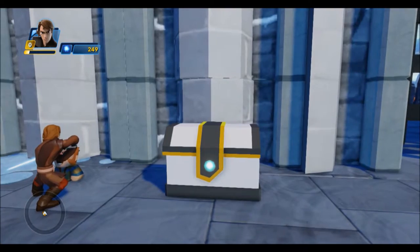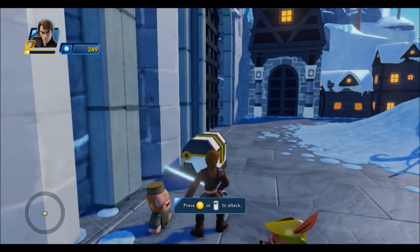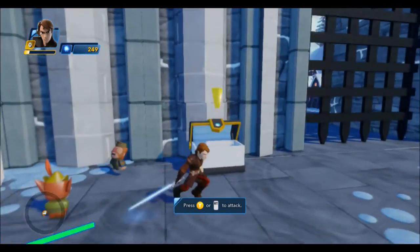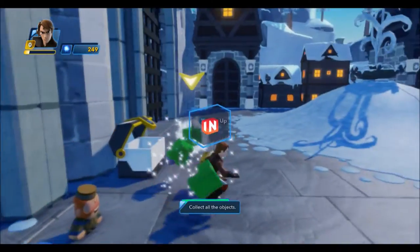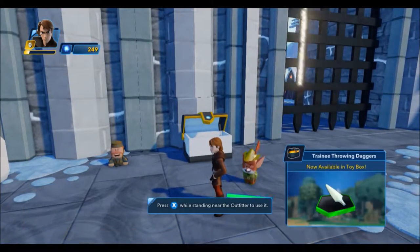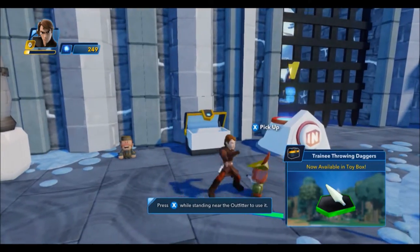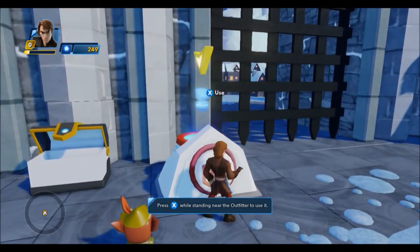Loot chests are full of weapons, health, and food for your sidekick. Hit the chest to open it. You found a new weapon for your sidekick. In order for your sidekick to use this weapon, you'll need the help of the outfitter.